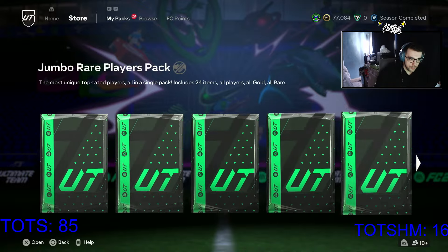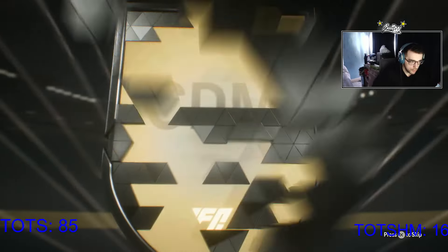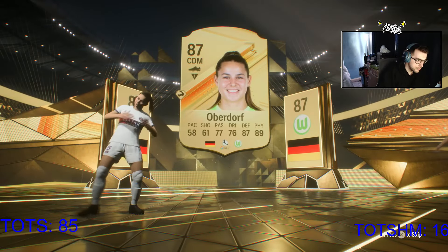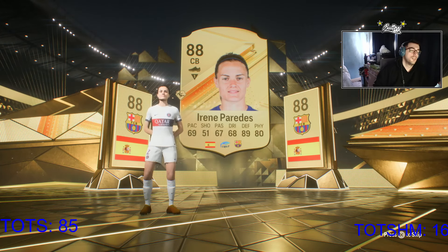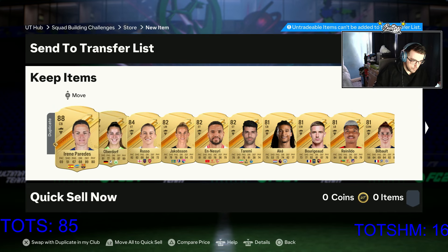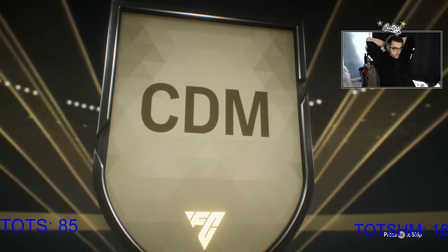A free pack from EA because they're so generous. First 100k pack - no blue, German CDM, is that Kimmich again? Nope, that is Obendorf. Was it a double? Is that Paradis? An 87 and an 88 double walkout again - these rewards are pretty good, not gonna lie. I'm just hoping the 85 threes and 87 fours do not screw us over, but these players will have to go into the exchange. Next 100k - show me the blue. No. Spanish CDM - Roger at least.